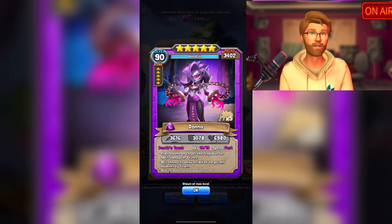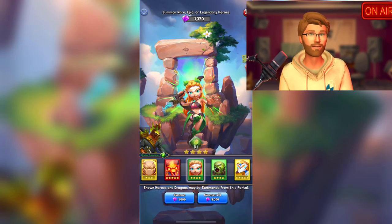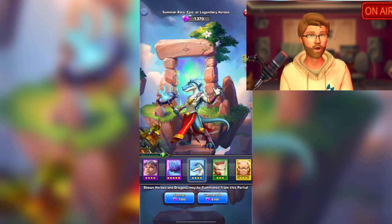However, one thing to note especially for those just starting out is that it is a bit harder to promote these types of characters, as their promotion materials can't be obtained in the campaign. You can only obtain these through silver promotion chests, casinos, or the marketplace.